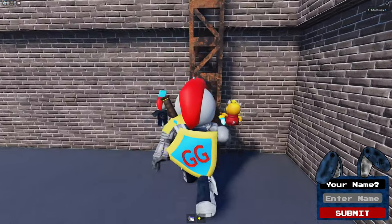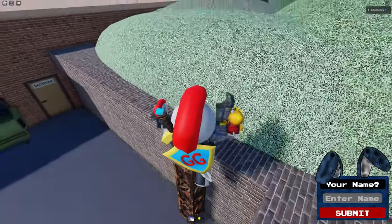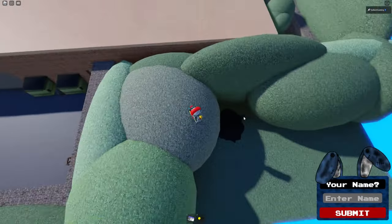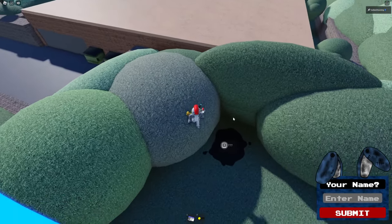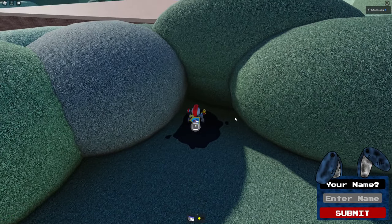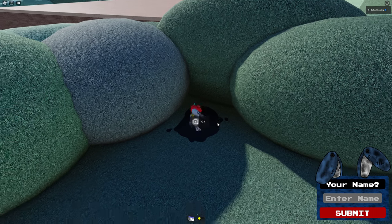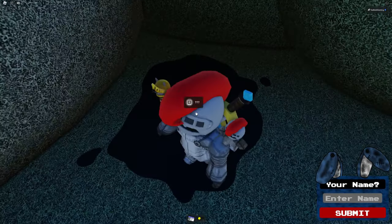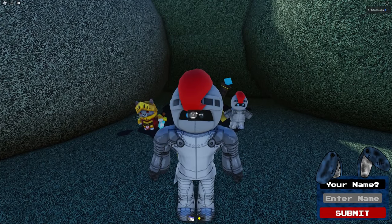We're gonna climb this rusted pipe thing over here, go up over the hills, and you'll see a big smudge — a big oil spill of sorts. We're gonna go over it, there'll be question marks, and we're gonna hold the button to interact with it. It'll take a little bit but then this will pop out of the ground. We're gonna walk over it and the badge will be ours.